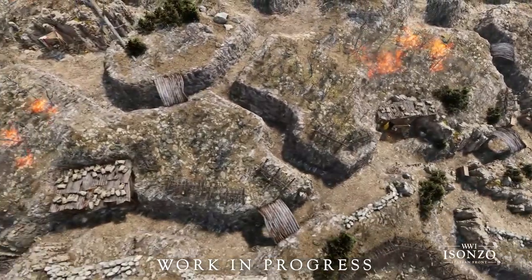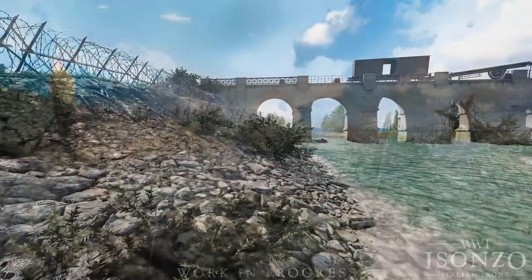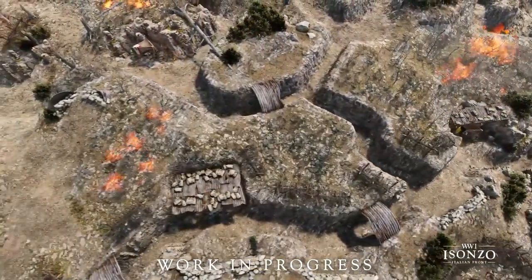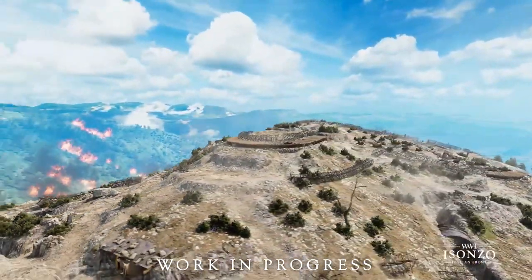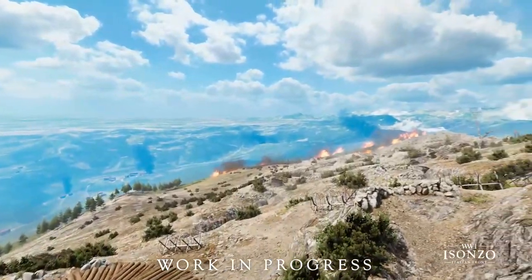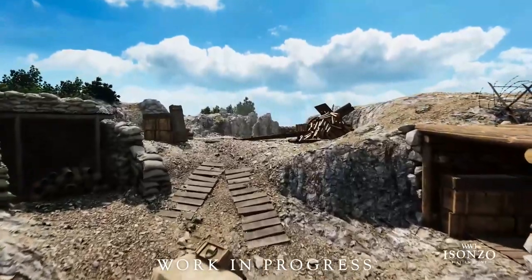So to start, let's talk about how this map will be played and how it's affected by those in order before it. The attackers will have to play through Monte San Miguel and Monte Sabatino before they reach the city, but victory on these maps is not essential to advance. Instead, winning on these will result in more tickets for the attackers on the following maps, so it's still important to go for those objectives and push the maps to their end.